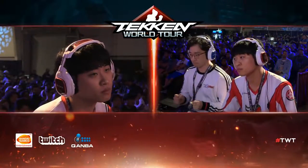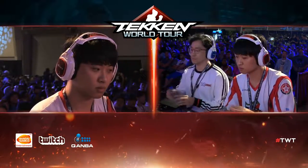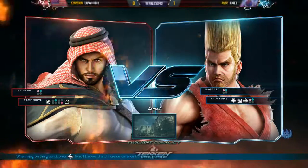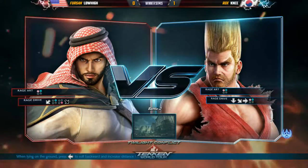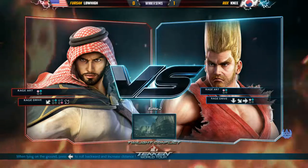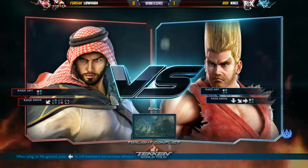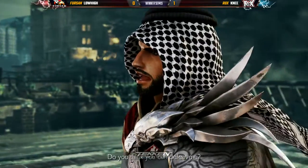We're going to stage select — and it would obviously benefit Low High if he gets a stage with walls. With wall carry, both characters get scarier, but it's gonna help him out more. Twilight Conflict is the stage we're going to. Speaking of which, we might see a vampire later in the bracket — Chanel is waiting in the winner's side and has been using Eliza almost all weekend. It's exciting to see which character Chanel will pick. The Rock's boys use so many characters — it's nice to see that variety in top eight.